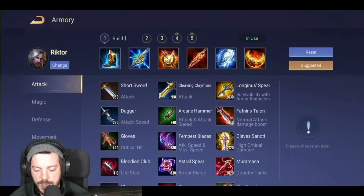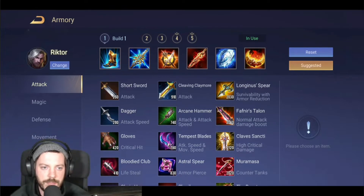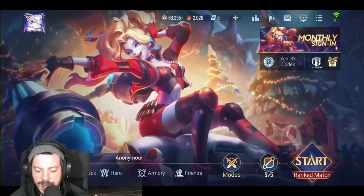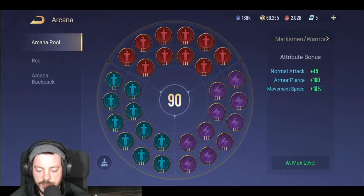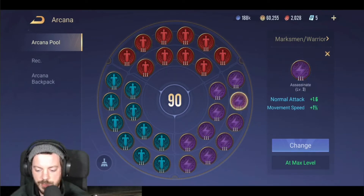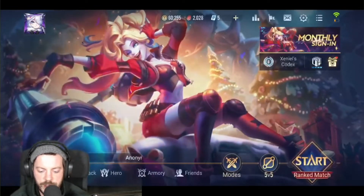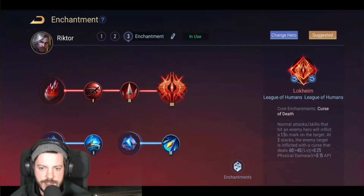Let's start with the build so you guys know what I brought to the battlefield. As you can see in my armory equipment layout, I'm focusing mainly on damage with a lot of damage items, then I'm taking the reworked Shield of the Lost because it reduces the attacker's attack speed, and I'm going with the Blade of Eternity as my last item. Arcana-wise I decided to go with my marksman-warrior build — plain and simple, increasing normal attacks, armor, and movement speed.